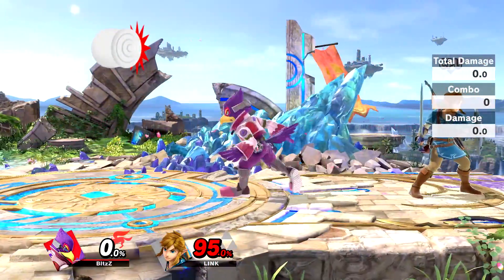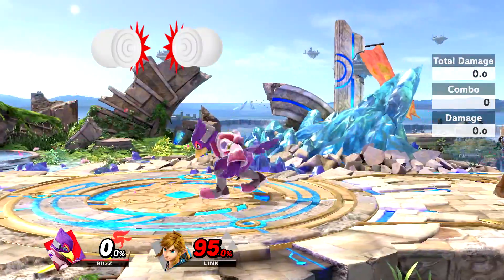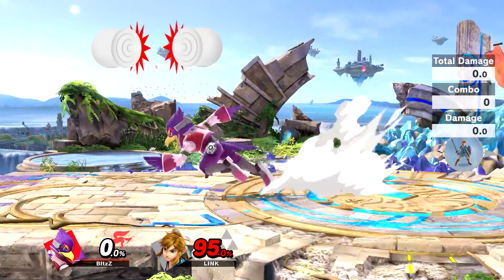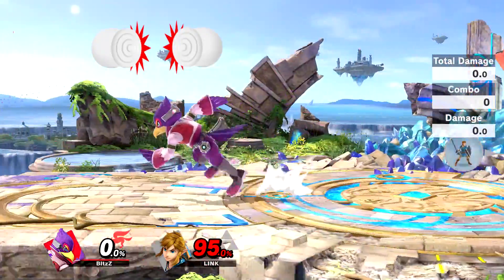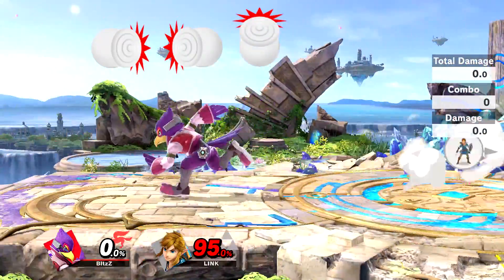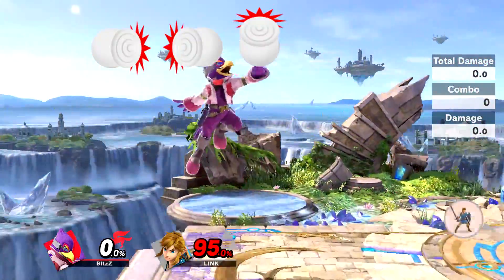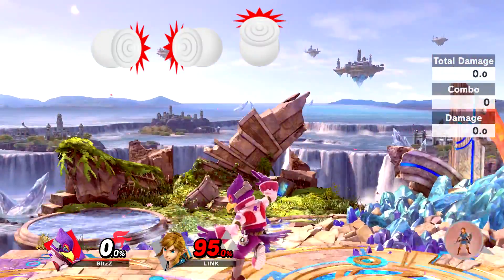The first step for the Reverse Aerial Rush is to dash forward and then push your stick back the other direction. This is going to turn your character around mid dash. This motion is not too hard to pull off and I bet many of you guys even found yourself doing this sometimes by accident. Practice this over and over again until you can get faster with it. The second step requires you to jump now as soon as your character turns around. This cancels your backward sliding animation and carries your dash momentum with you in the air. You're going to want to do this over and over again until you get comfortable with it in one fluid motion.